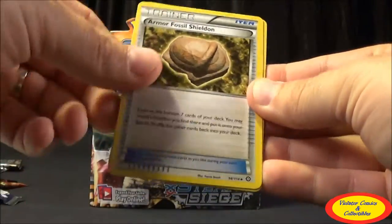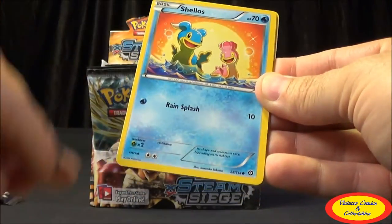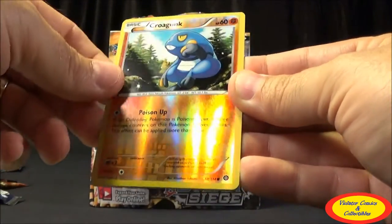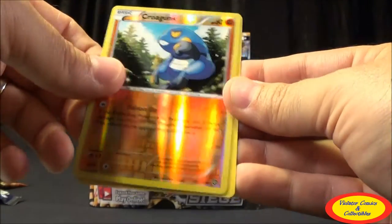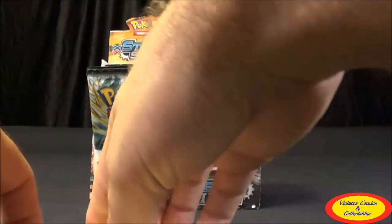Sixth pack: Bravery, Armor Fossil, Skiploom, Drifloom, Mareep, Shellos, Mantine, Klink, Croagunk Common Reverse, and then a Hoopa Regular Rare. Not too bad — I like the Hoopa card.